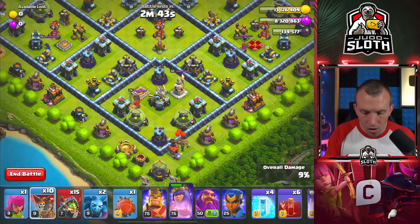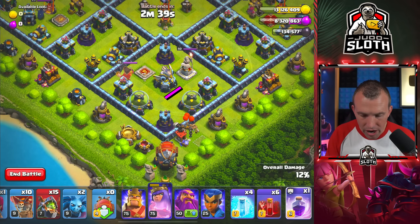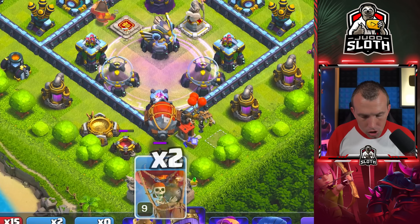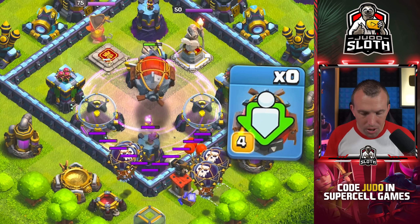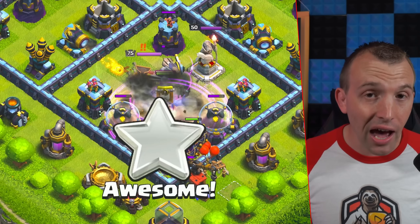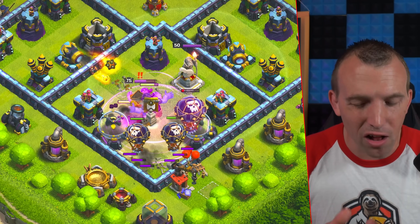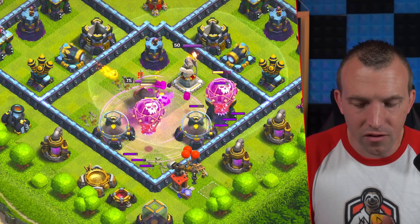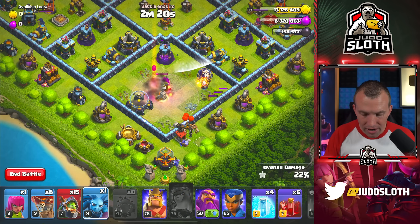Down to the southern area of the base — Battle Blimp right at the bottom there, followed by the Rage just below the eagle and two balloons at either side of the wizard tower. Pop the Battle Blimp when it gets over the top of the eagle. Sometimes the yetis could take out this entire compartment by themselves, but I found it a little bit inconsistent, so I added the balloons in that manner. A minion right at the bottom there too.